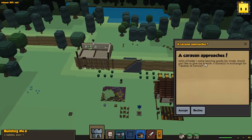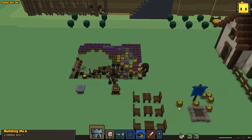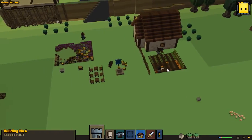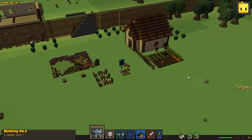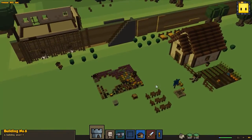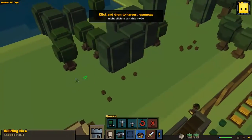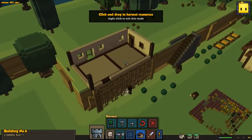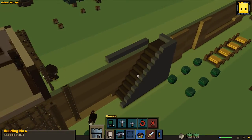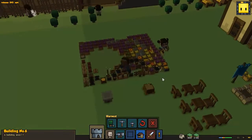A caravan approaches — eight hunks of stone for seven baskets of corn. Okay, let's do that one — that's gonna give us a lot of food, because corn grows really slow. And we're gonna get a bigger farm eventually as well — this is a really tiny one. We're getting some wood but we're gonna need to chop down so much wood. This building is gonna take so much wood. The slab is so cheap to work with though.